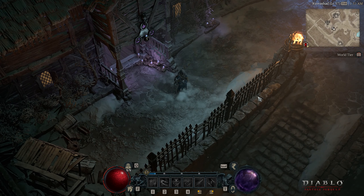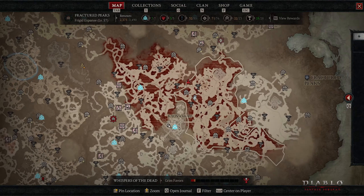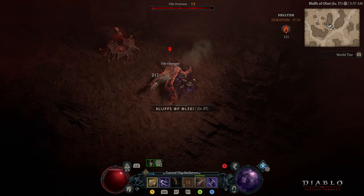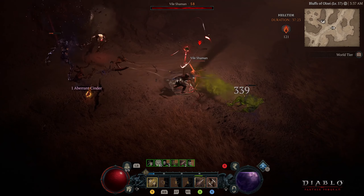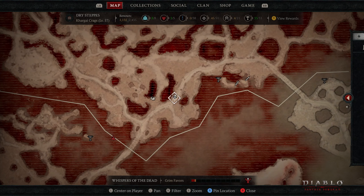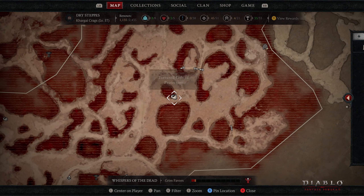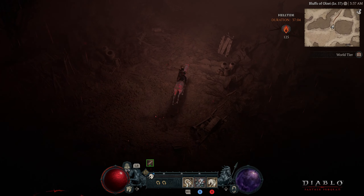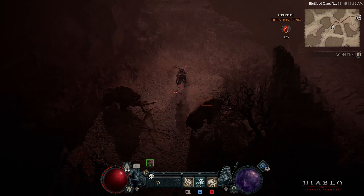That is how the Tree of Whispers and Nightmare Dungeons work. Now let's talk about Helltide. Helltide is a hell invasion that can happen anywhere in the world of Diablo 4. It turns the map red for one hour, and within that hour you can visit that area where enemies are going to be much stronger.